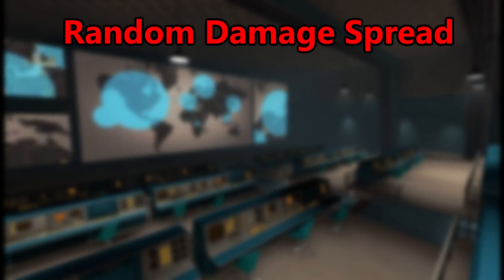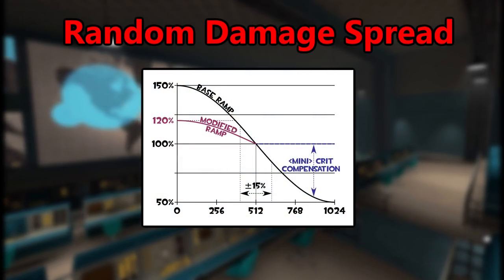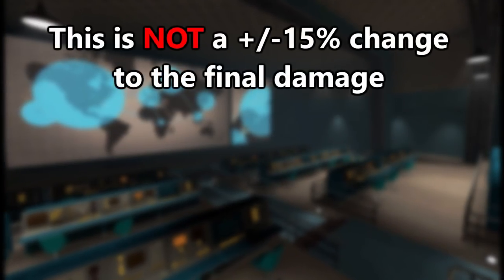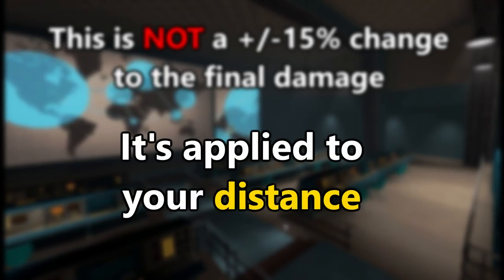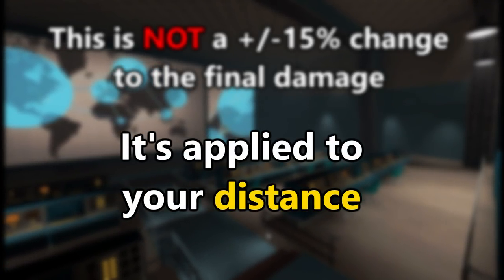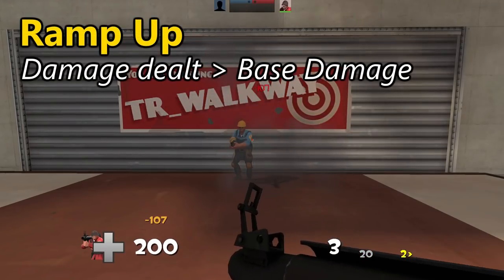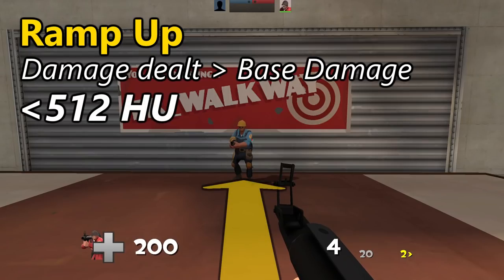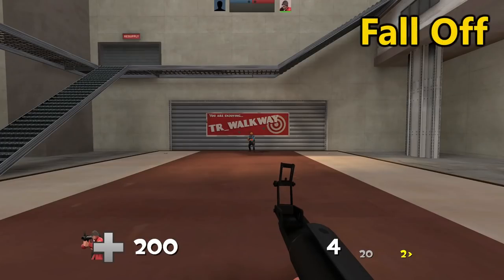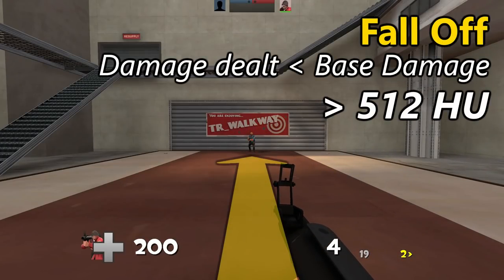RDS works by applying a plus or minus 15% modifier to the formula that calculates a weapon's damage. This modifier is not simply calculated onto the final damage, but is instead applied to your distance from your target when accounting for ramp-up and fall-off. Ramp-up allows weapons to deal damage greater than their base damage when at close range, less than 512 hammer units. Fall-off is the reverse — weapons deal less than base damage at longer ranges, greater than 512 hammer units.